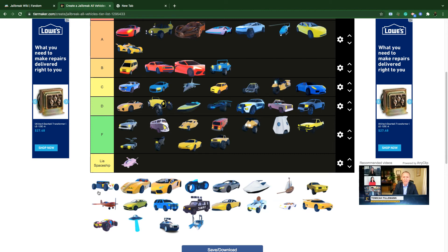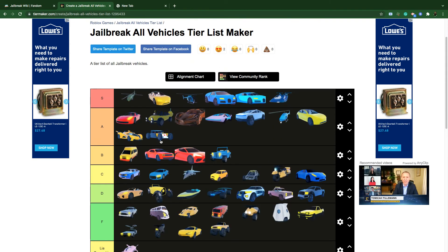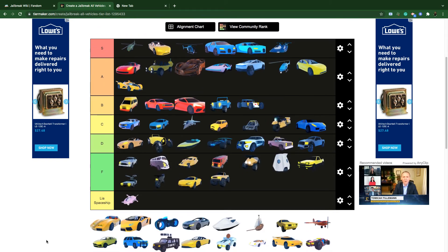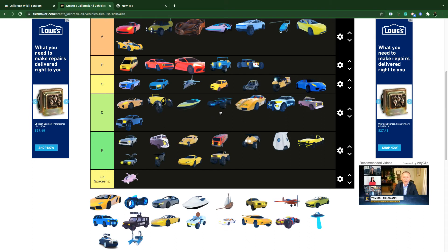The Rattler is B tier — it's actually a decent vehicle for its price. The Ray is D tier — just slightly faster than the Camaro, but there's no real purpose for it so D tier.